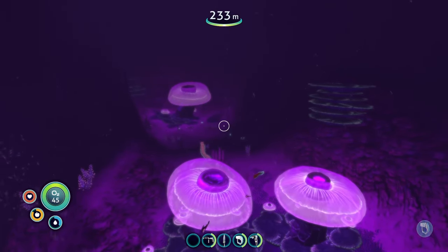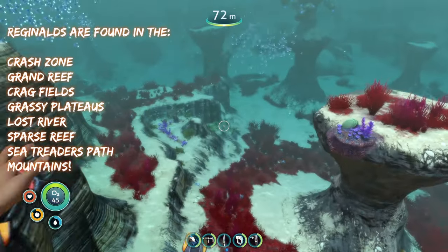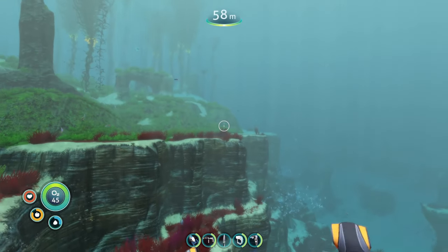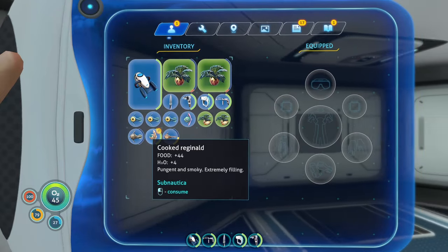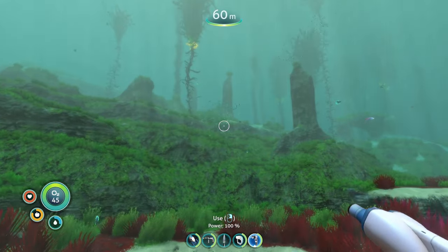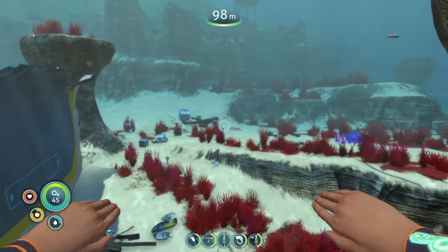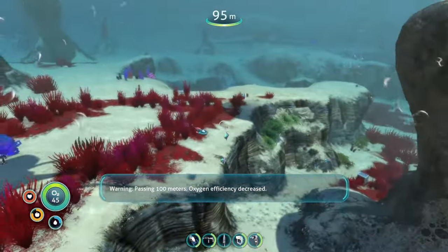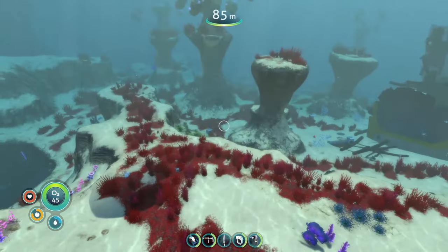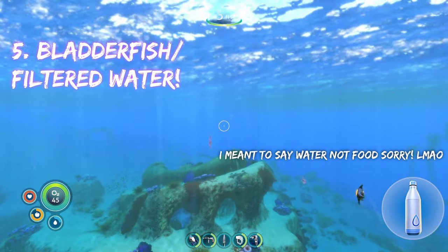Next are reginalds. Reginalds are going to be way better than peepers and just about any food source in this game, because I believe they give you the most food when cooked out of all the fish and plants in the game. They give you 44 food and 4 water. That's extremely good — it really only takes two reginalds to fill up your hunger bar basically all the way. They're also easy to catch, just like peepers, so they're really easy to find and give you a ton of food.